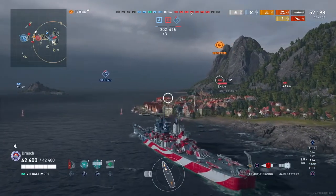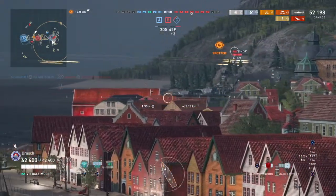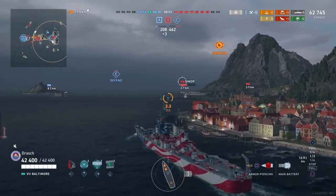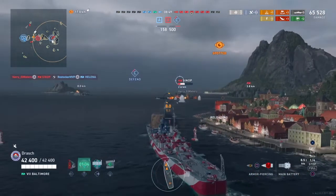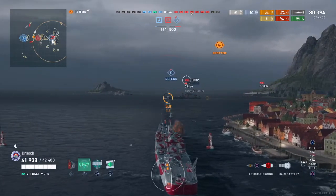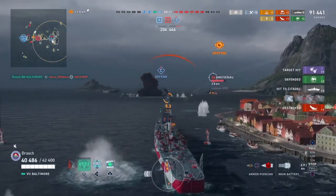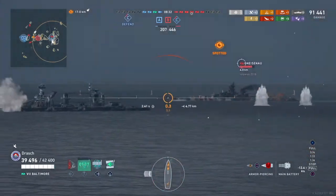I still don't understand why my cruiser stayed on that point — we sort of knew both battleships were coming on the side, so it baffles me he would stay there. I take a cheeky shot above the houses into the Sinop for 10,000 and a few citadel hits. Another triple citadel: 17,000 damage on a battleship at point-blank range — obviously those Russian ships don't have a lot of armor. An extra two citadels and we take him off completely. That Sinop really didn't think through what he was going to do.